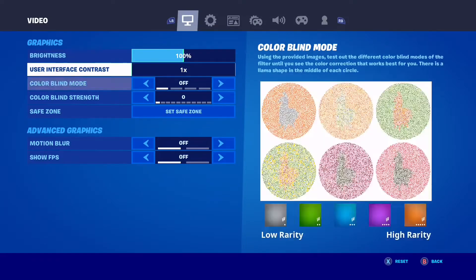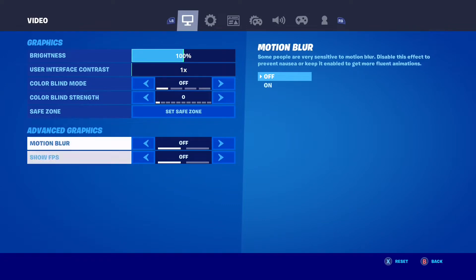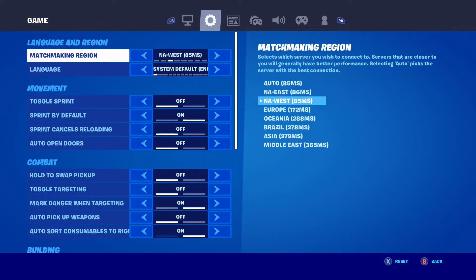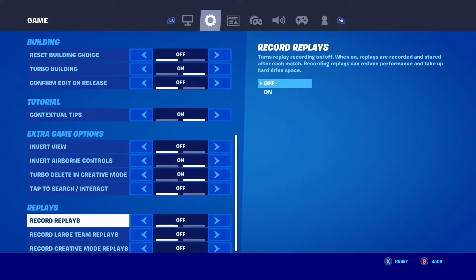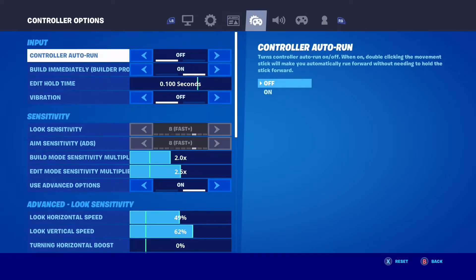The first thing you need to do is go into your settings and make sure motion blur is off and show FPS is off, because I just learned it takes up hard drive space. Also go down to replays and turn off all your replays — you won't need them, and they take up the most hard drive space, which will make your game constantly lag.